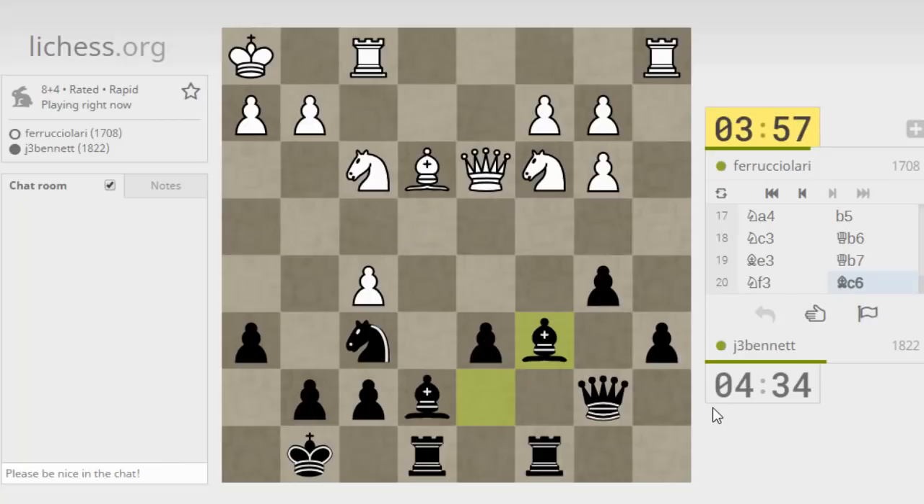So now if the knight just goes back, I can take on g2. It has to move to a square that protects g2. He dropped his bishop out of the way. So now if I play knight to e4, and he takes and I take, I'm hitting his queen. The queen moves, and then I have bishop to f6 hitting over here.